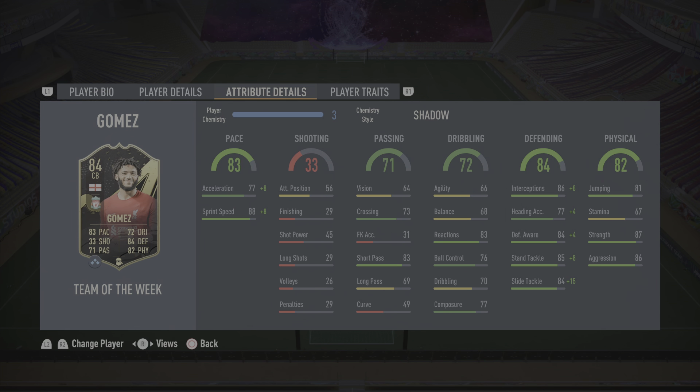The defending on the card is ridiculous. I did use this card with the Shadow chem style, so the defending with it looks ridiculous — 94 interceptions like I had said, 81 heading accuracy, 88 defensive awareness, 93 stand tackle, and 99 slide tackle. And like I said, it shows — it really, really shows. The stand tackle and slide tackle on this card is fantastic, and so are the interceptions. Because of the speed as well, and because of his long legs and him being 6 foot 2, the interceptions and the reach on this card — despite being kind of slender — is very good. For defending, I'm going to give him an 8.8 out of 10. I feel like it is completely worth it.